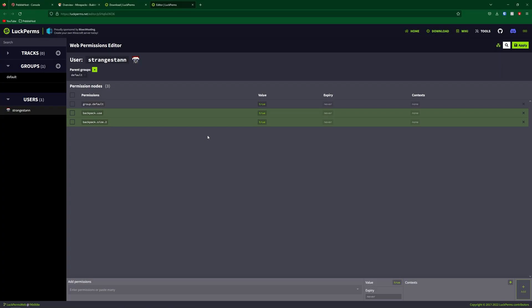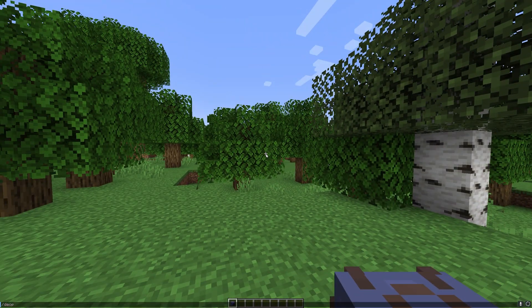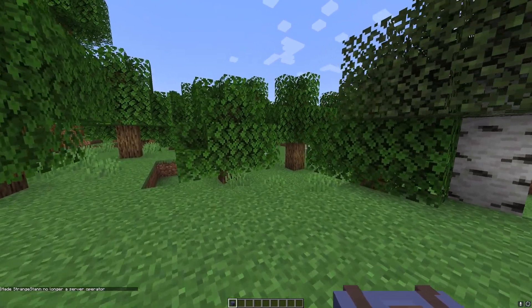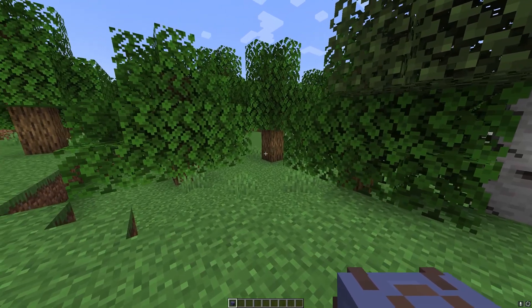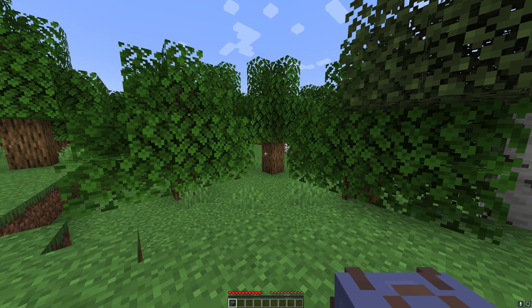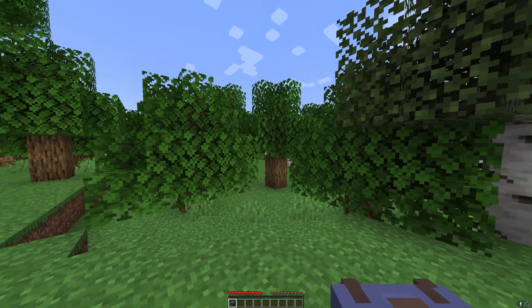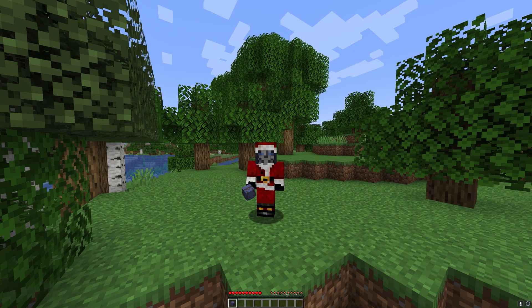The permissions have been added to our user, so we're going to click Apply. Now if we go back to the game, making sure we're de-opped, we should have a backpack size of two, meaning two rows of nine. Note that you actually can't open the backpack in creative mode, so we need to switch back to survival. Now in survival and not opped, if we open our backpack, as you can see we have two rows of nine. That is simply how you can use the plugin.